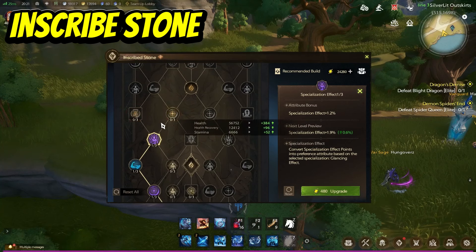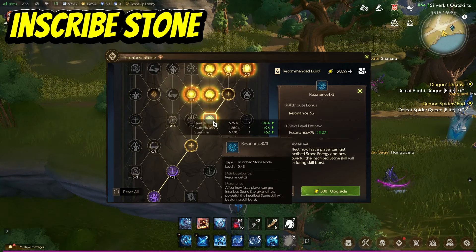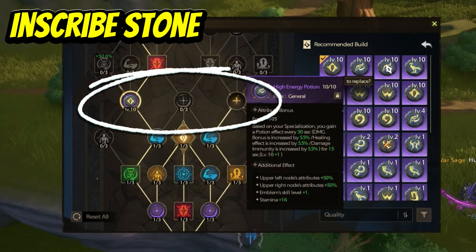At the very beginning, focus on progressing up one side of the Inscribe system. You need to prioritize essential stats such as stamina, cooldown, focus, specialization and effects, and unlocking emblem slots. The first priority is unlocking all five emblem slots, because when you slot an emblem you'll gain additional effects, and emblems also give additional stats. When you level up emblems, they become significantly more powerful at higher levels and can be leveled up to level 10. This strategy will help you maximize your build's effectiveness early on.